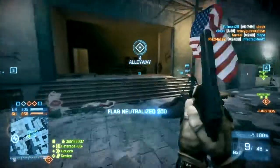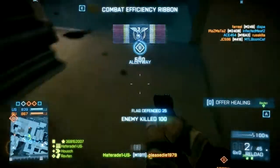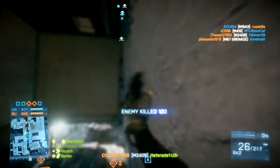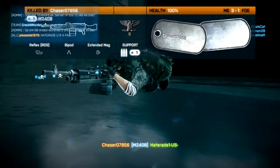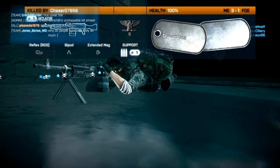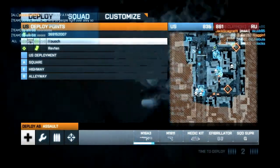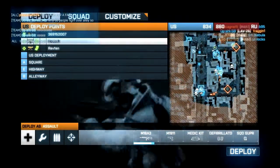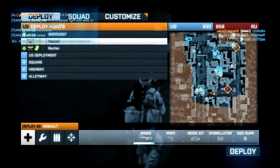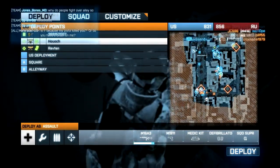Where the zoomed out minimap really shines is when you're using armor. A tank's job is medium to long-range engagement, supporting objectives and taking out enemy armor. So it's useful for the driver of the tank to use a zoomed out minimap, that way he can see threats further in the distance and figure out where the attack is coming from. Meanwhile, the tank gunner's job is to keep people from RPGing and C4ing the tank, so he needs a close-in map so he can see threats as they present themselves.